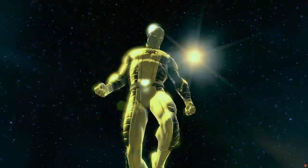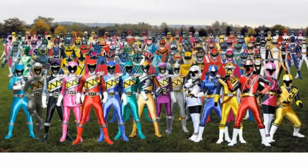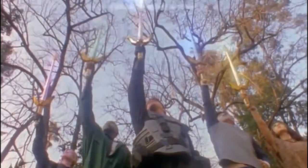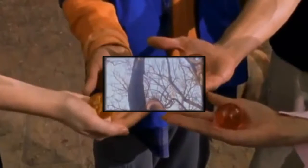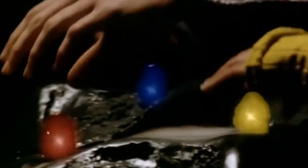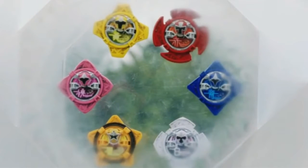Well, here I am, ready to give my best theory on the physical properties of the very roots of the power used by many. So for starters, I'll do my best to explain the power coins of the movie, which will in turn explain the power coins of Mighty Morphin, which will also explain the Zeo Crystals of Zeo, Turbo Keys of Turbo, Quasar Sabers of Lost Galaxy, Wild Crystals of Wild Force, Ninja Discs of Ninja Storm, Dino Gems of Dino Thunder, Dino Gems of Dino Charge, and Ninja Power Stars of Ninja Steel.